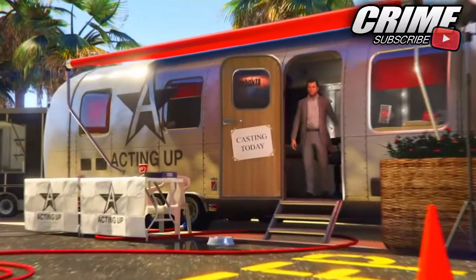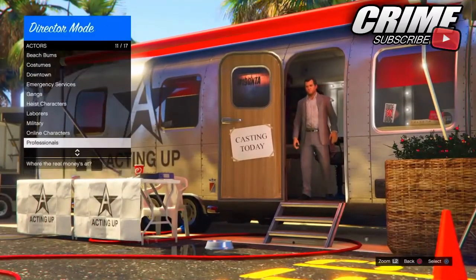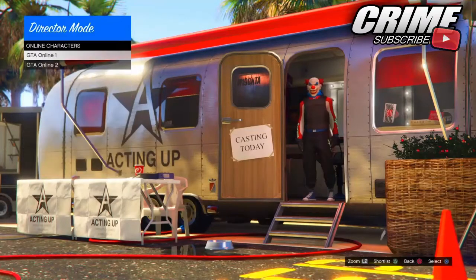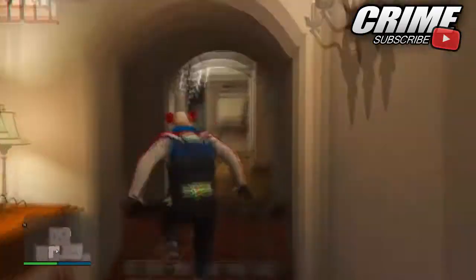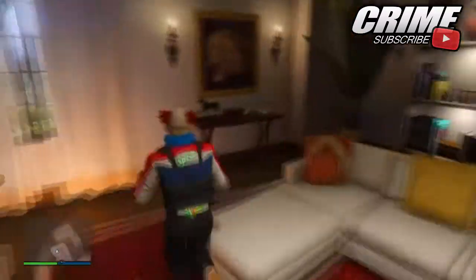Once you've swapped to your male character, launch up Director Mode as normal. When you've launched into Director Mode, go to Actors, then Online Characters, and select your first GTA 5 online character which should be the male character. Then go ahead and walk around the game for about 30 seconds — I'm just walking around Michael's house. You don't need to walk around for that long but just do it briefly.